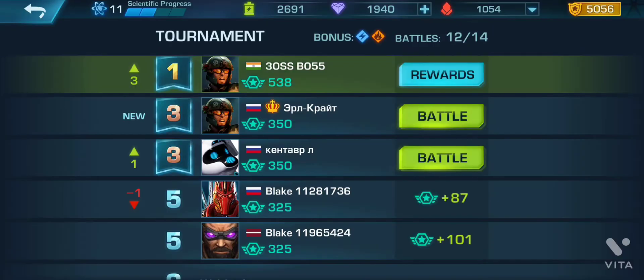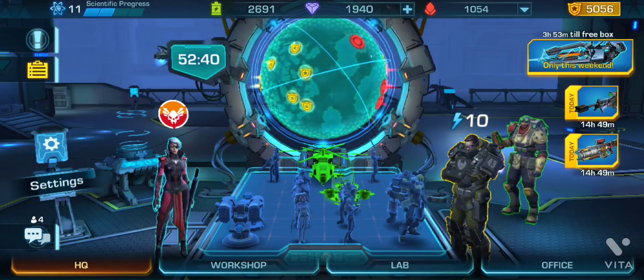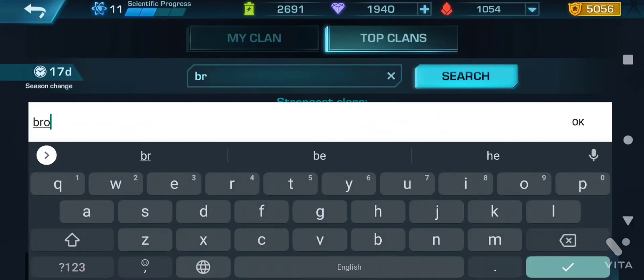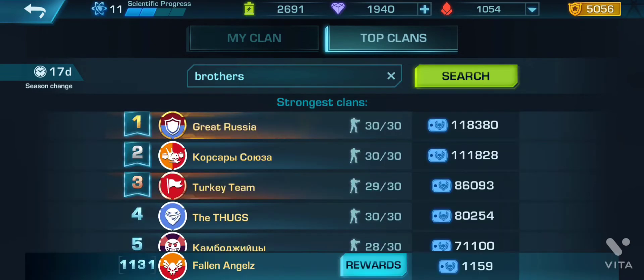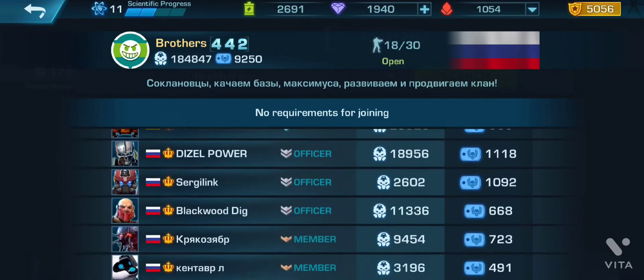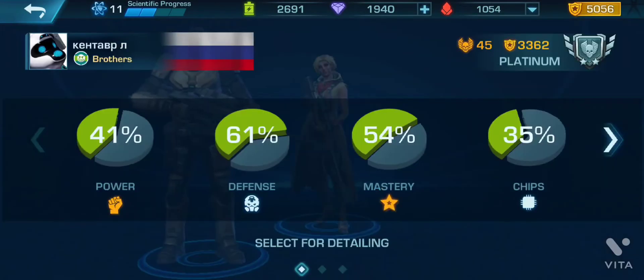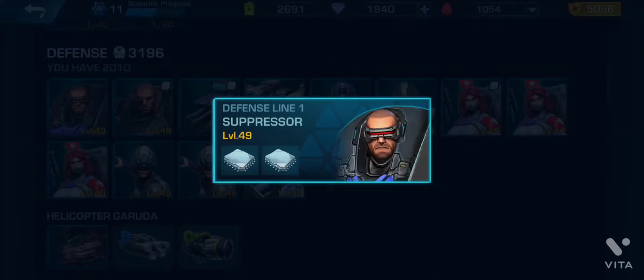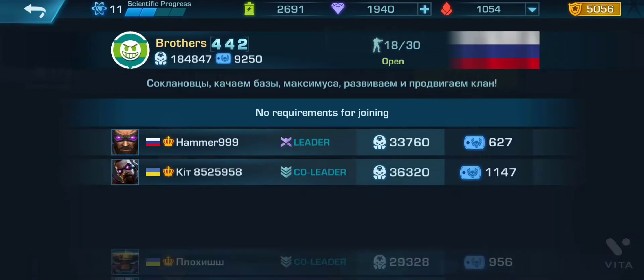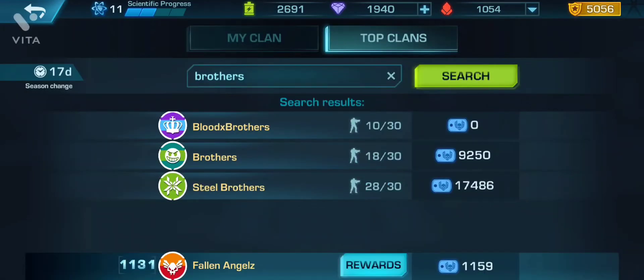So there is a player who is in the clan named Brothers. Go to the search of the clan, type the name Brothers, and search. Look for the player who is in the tournament against you — check every defense unit, the level, and the installed chip. If you feel confident that you can win, you can attack this player.